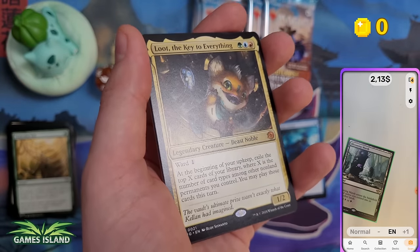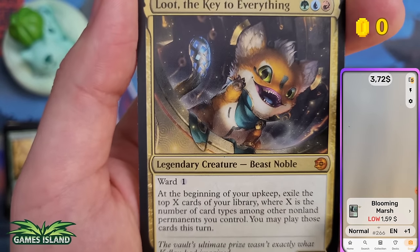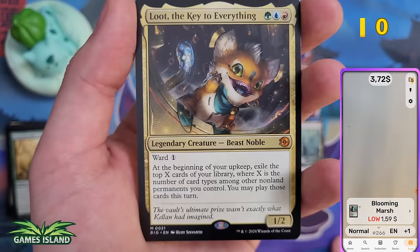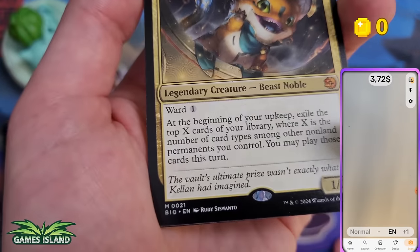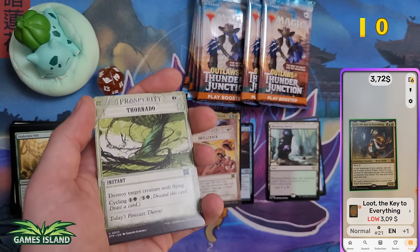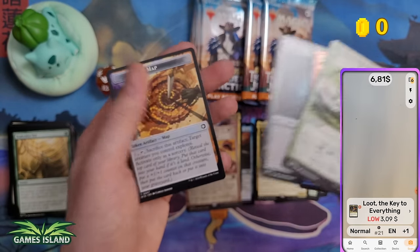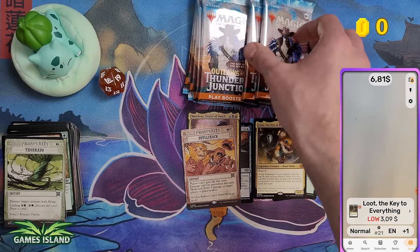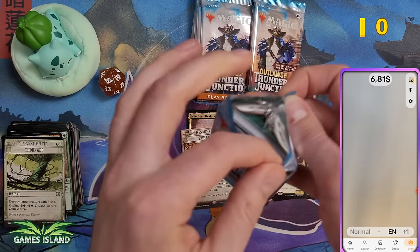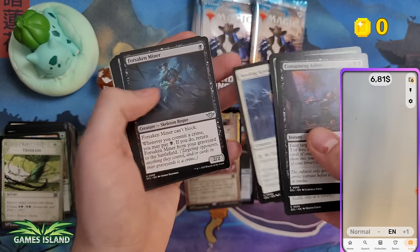We got Loot, the Key to Everything — the new Magic mascot that looks a lot like a League of Legends character, probably because the artist is a key artist for that game. Three dollars for Loot. I'm really curious where the Loot story goes — I'd guess that's why we're heading to Bloomburrow next set.